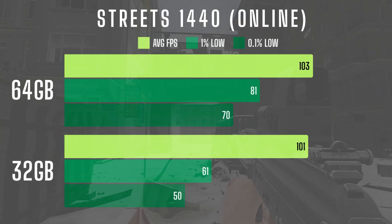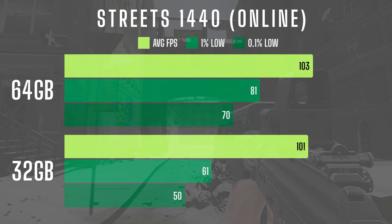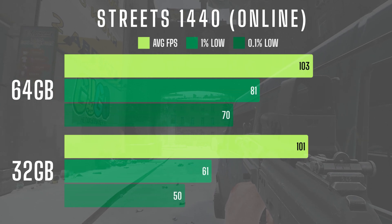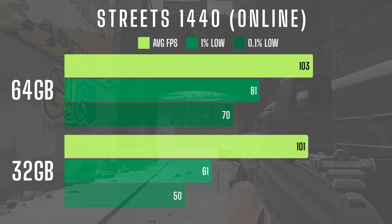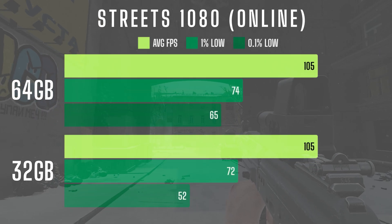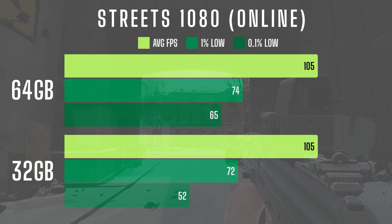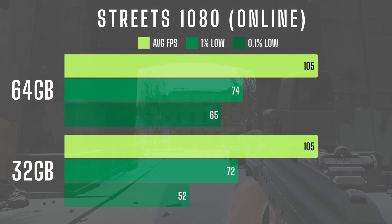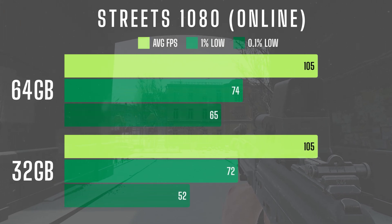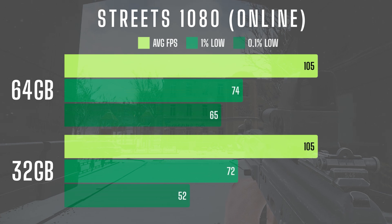In online play on Streets at 1440, 1% and 0.1% lows show impressive gains of 33% and 40% respectively, demonstrating a significant improvement in frame consistency during online raids, which is key for smoother gameplay. In Streets 1080 online, there's no change in average FPS, but 1% and 0.1% lows again show improvements of 3% and 25%. In 1080, the differences aren't as large as in higher resolutions, but a 25% higher 0.1% low still makes a big difference in smoothness.